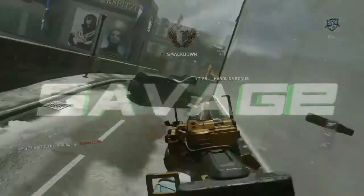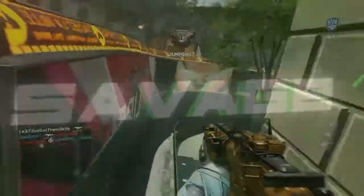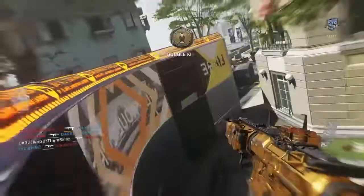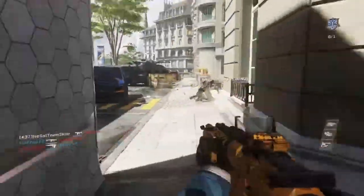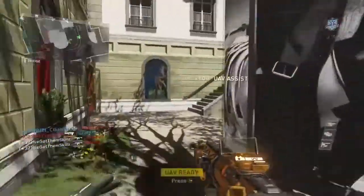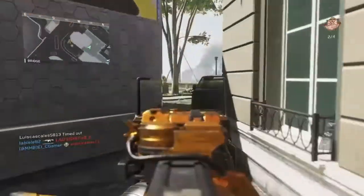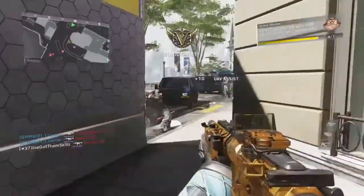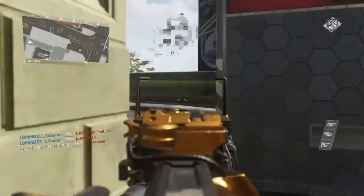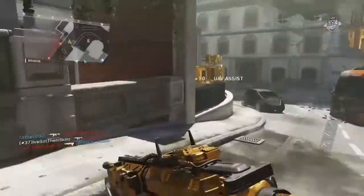Yo, what is going on guys, it is me Savage, and today I'm bringing you a de-atomizer strike on a hardcore TDM. I haven't been enjoying tactical TDM the most so I decided to try some hardcore team deathmatch and I'm really enjoying it. I've gotten a couple de-atomizer strikes and for me it's easier to play than tactical TDM, just because a lot of people playing tactical TDM are hardcore Call of Duty fans and they're all try-hards, so I cannot get nukes in there very easily. I decided to play some of this and it's working really nice for me.